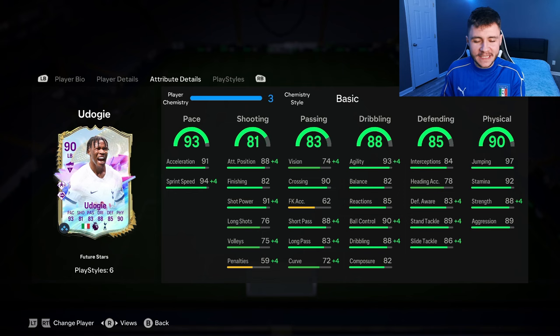If we go ahead and look at his in-game stats in a bit more detail, we can see that the card is extremely well-rounded. He is Hullgang. He does have 93 pace with 91 acceleration and 94 sprint speed — really good for a fullback. You can give him the anchor or the shadow to make him even more quick. 81 shooting for a left back is actually not half bad. He does have really good attacking positioning at 88, 82 finishing, and 91 shot power — he might be a tad bit clinical in game as well. 83 passing is an okay stat. He does have really good crossing at 90, 88 short pass, and 83 long pass. I think his passing should be accurate.